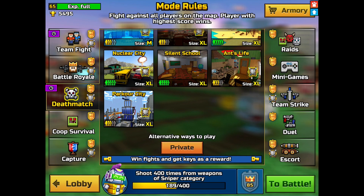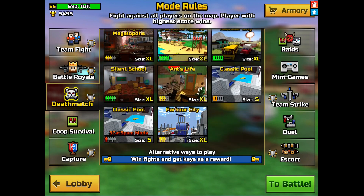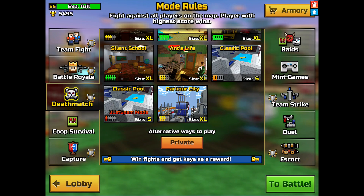All you have to do is turn off your internet connection, then go to a different mode and to deathmatch — and you've got 3Cat Spam Classic Pool there.